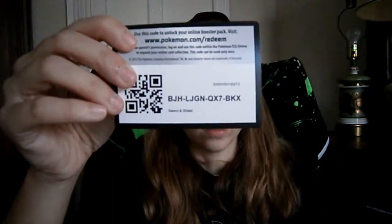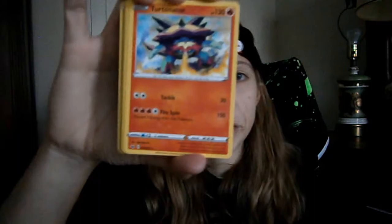Next up we've got another Sword and Shield base — another chance at a Raichu. Grass Energy, Sudowoodo, Hop, Dottler, Yamper, Krabby, Copperajah, Butterfree, Silicobra, Reverse Holo Team Yell Grunt, and a Non-Holographic Turtonator for the Rare. Oh my, we are not doing good.